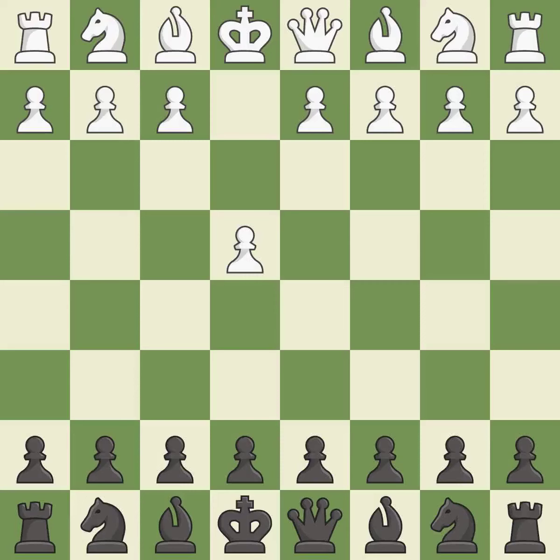Opening with the king's pawn controls the center and opens up the light-squared bishop and queen, often leading to sharp games. The Scandinavian Defense immediately challenges the center by attacking the e4 pawn. Exd5 is the best choice as it opens up the center, and if black recaptures on d5 with the queen, white will happily attack the queen with Nc3.